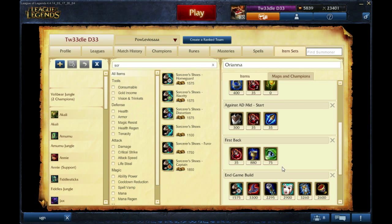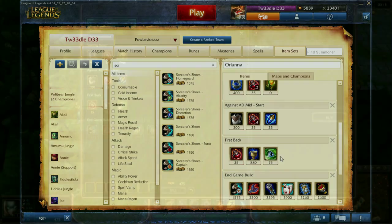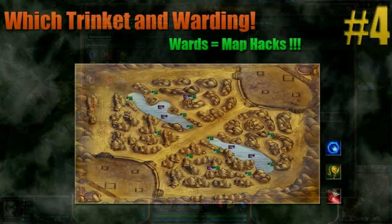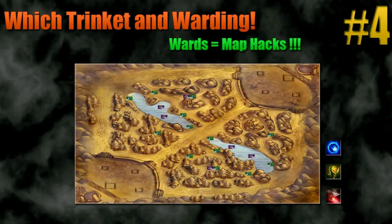So instead of being in game and having to remember item names, recipes, and costs when you're new, you just look and there are your items exactly like this. You can tweak these however you want. That's the item sets — I hope that's helped. Keep an eye out for part four of this guide which covers trinkets and warding. That's it for part three of the complete beginner's guide for League of Legends. Thank you very much for watching!